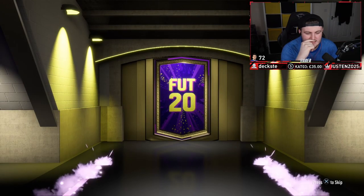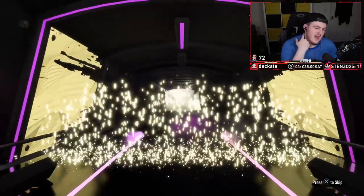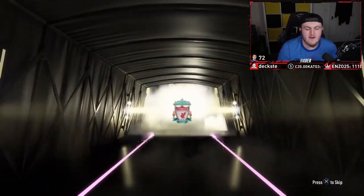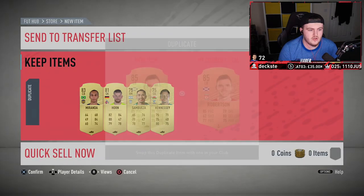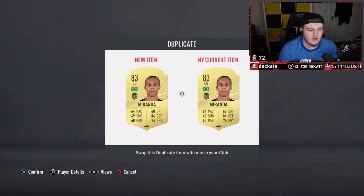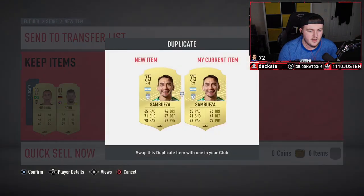We've got two ultimate packs now — come on EA, show me the money! First one — no Future Stars, not even a walkout, just a normal board. It's Robertson, which isn't bad — 85. But still it's kind of painful getting a normal board in an ultimate pack. An 84, couple of 83s — don't be untradable duplicates. It's not — okay, so at least he gets to sell one. I'm guessing all these are untradable dupes though.